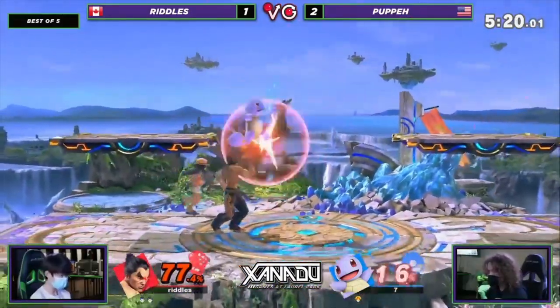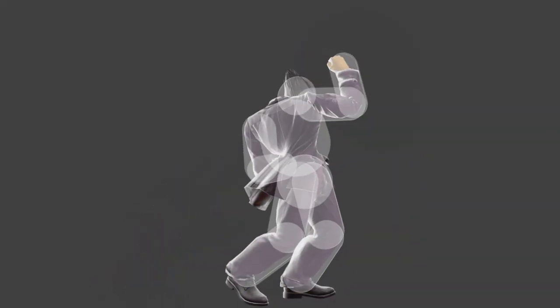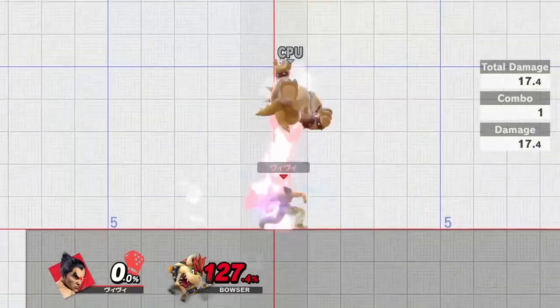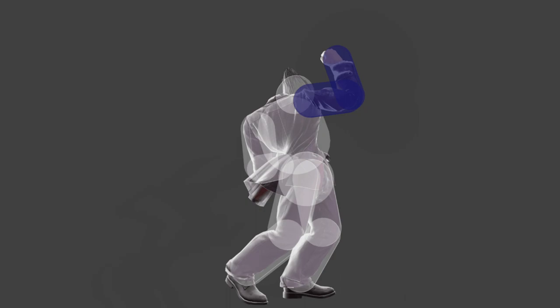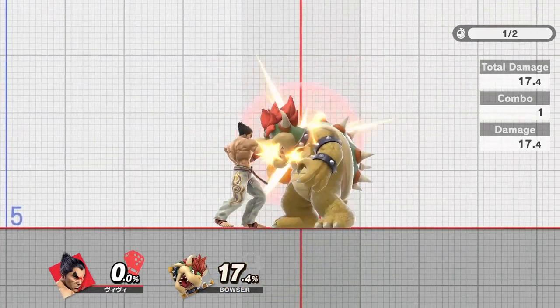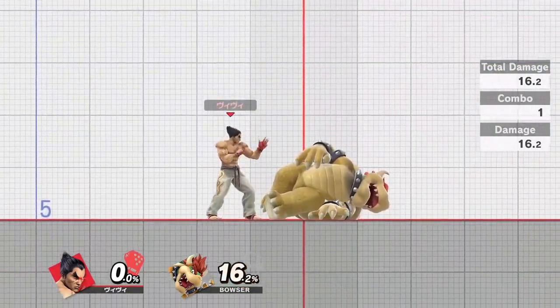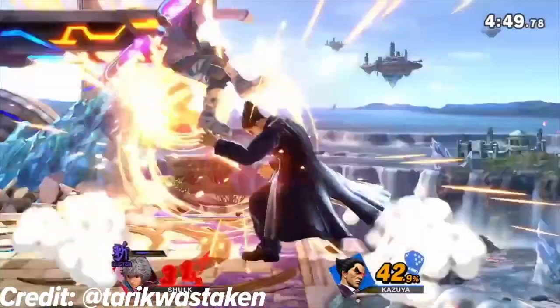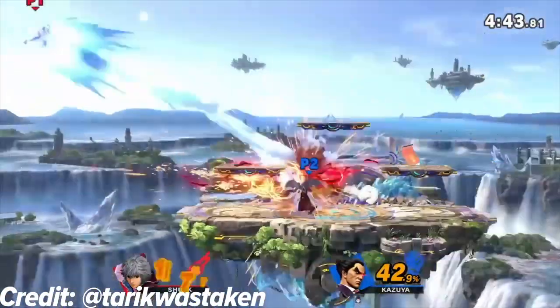This is where the devil really starts to come out, and it's nearly all thanks to a single move: Electric Wind Godfist. Imagine a move that is completely unreactable, safe on shield, combos into nearly anything you can think of on hit at any percent, with invulnerability — and you have what might be one of the best moves in the entire game. You can also do it out of a crouch dash, meaning you can retain its unreactability while using it as a burst option from as far as about three character lengths away. This move does everything for Kazuya, and while it may not always be the best option, it's almost never the worst either, and you risk little to nothing for just throwing it out.